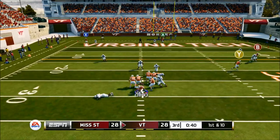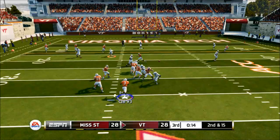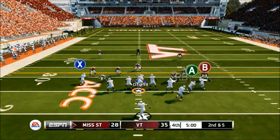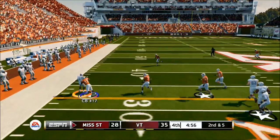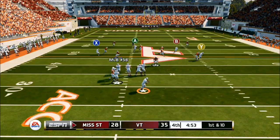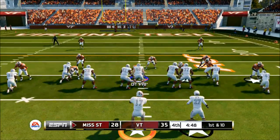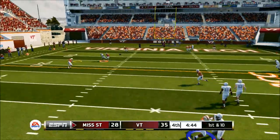We're looking — we had a receiver across the field — but we decide not to throw and eat a sack. Then we fit a tight ball in there — thought that was going to be intercepted going back the other way for six — but instead it's a touchdown for us. Now my opponent has to come down the field and score a touchdown, because if he doesn't score this drive, the game is over. With the way my offense has been moving, we'll be able to eat up the rest of the clock.